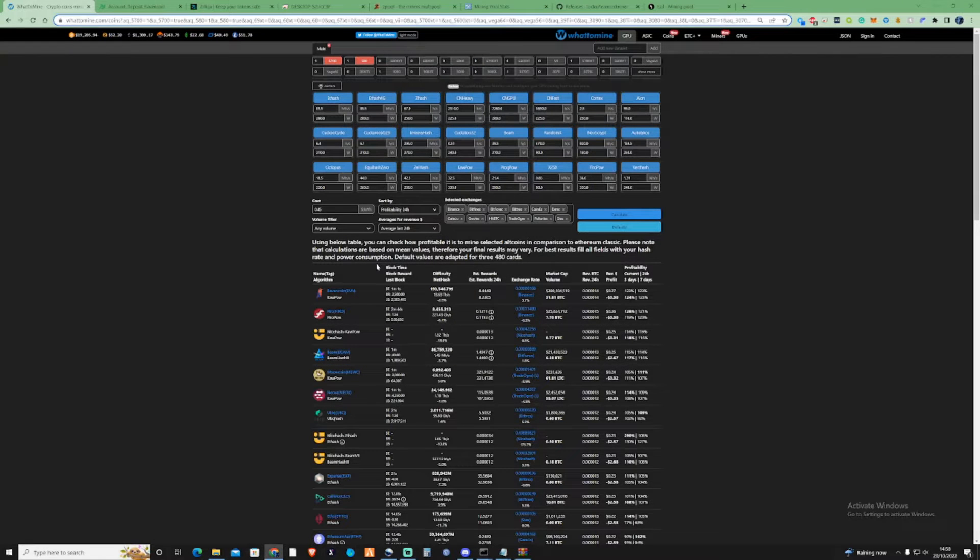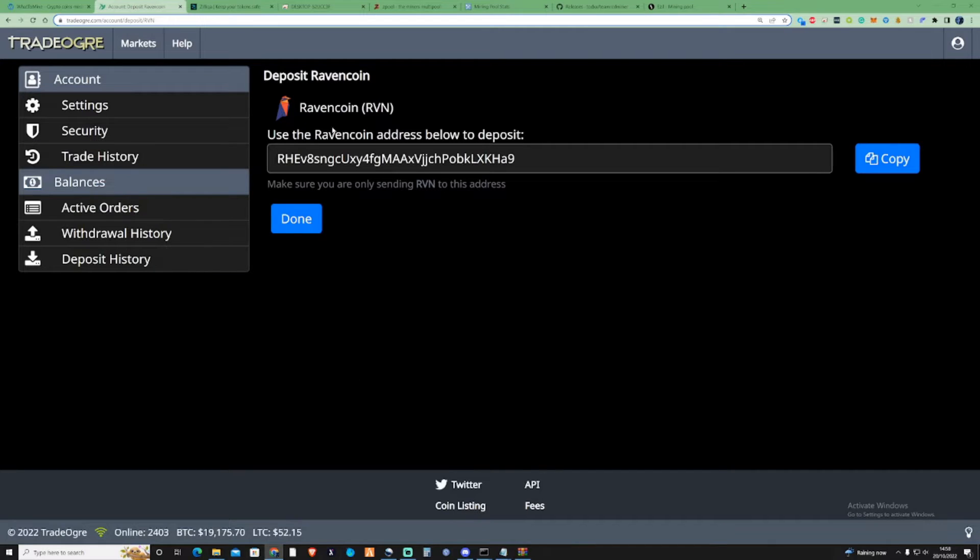So if we're going to start to mine Ravencoin plus Zill, what we're going to need to do is grab ourselves a couple of wallet addresses. We're going to need to find ourselves a Ravencoin address. You can either Google online how to download a GUI, maybe use Metamask or their GUI wallet for yourself. Acquire yourself a Ravencoin wallet. For this video specifically I'm going to be using my Trade Ogre.